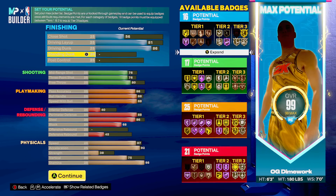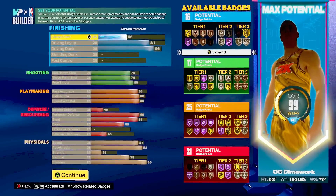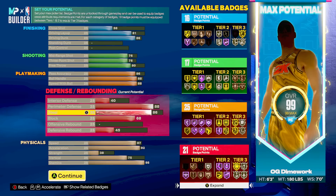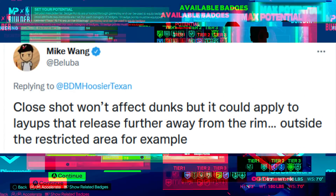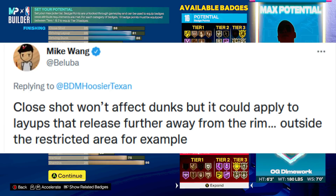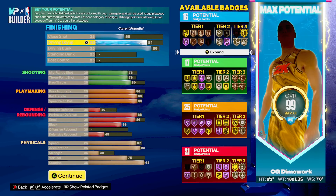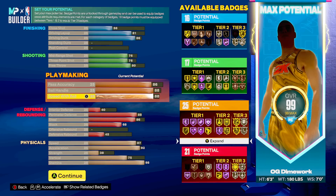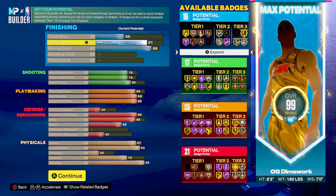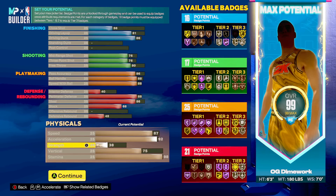I'm gonna go over all the pros and cons and keep it 100 with y'all. When it comes to finishing, the only thing I kind of regret is not having a higher close shot. Based on a tweet from Mike Wang, if your layup or floater attempt takes off from a certain distance away from the rim, it uses your close shot attribute instead of your layup. I kind of knew that from previous 2Ks, but you gotta sacrifice somewhere. The 81 driving layup is great — I get silver Fearless and silver Acrobat.